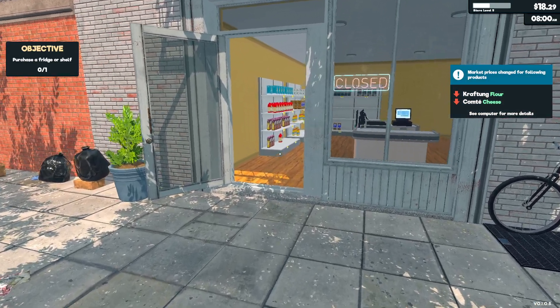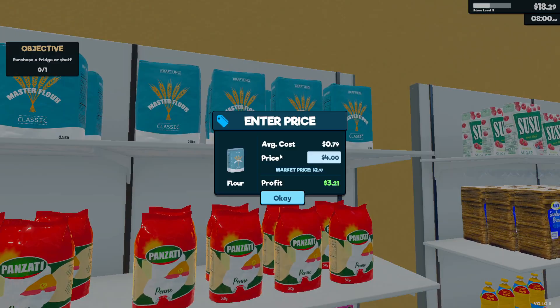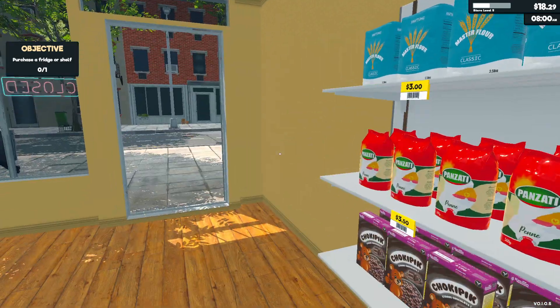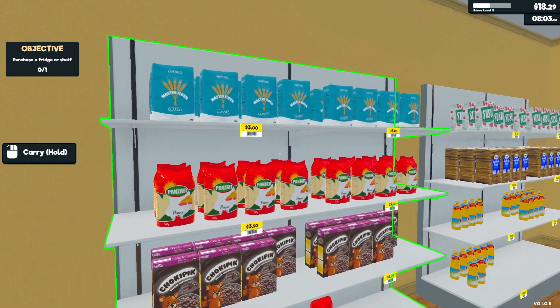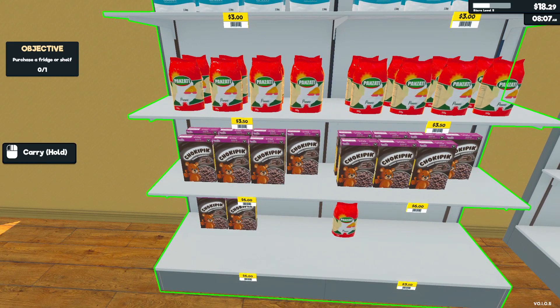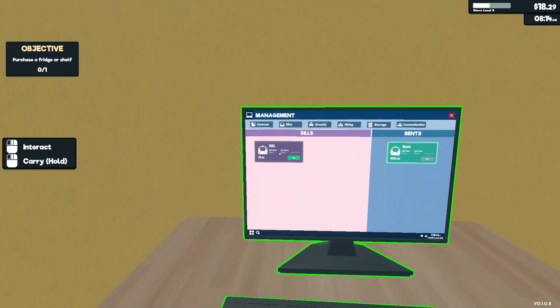Flour and cheese went down. So we need to go to flour — where's our flour? It is now. We've got to go to three bucks. Open. That was really weird. All right, let the customers come. We got 18 bucks — can we pay any of our bills? We can do this one, I'm guessing that's electric or something.